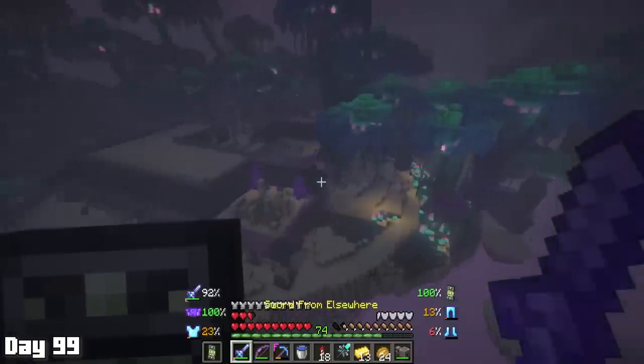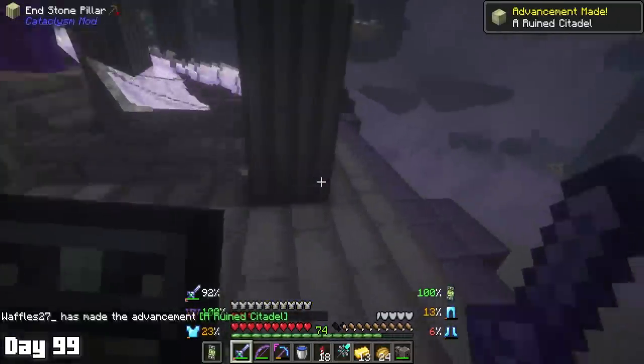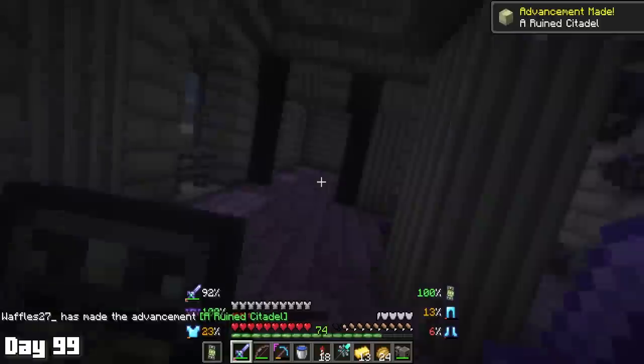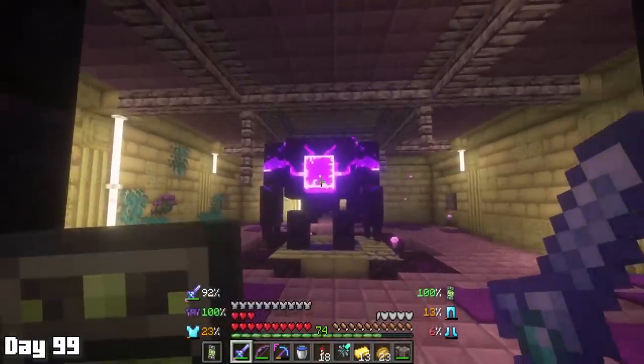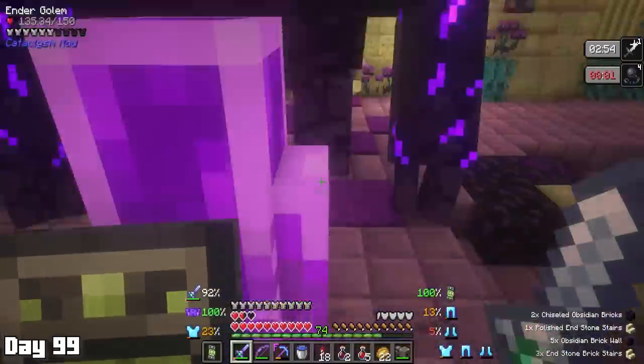We all know my business isn't done here because I still have one major boss to take care of. So on day 99 we're gonna do exactly that. After a bit of flying around I found an end compound. At this point the loot didn't really mean anything to me anymore — it was more about slaying that boss. Now protecting the boss on the first level was this ender golem who had this sick ground attack. This guy was basically an earth bender in the end.